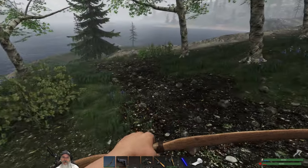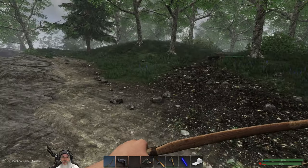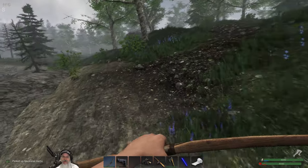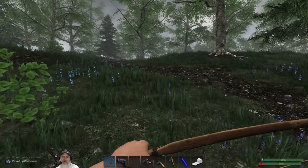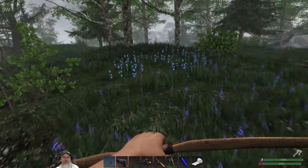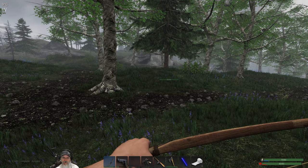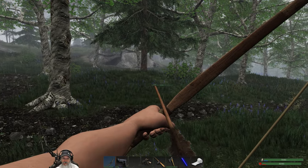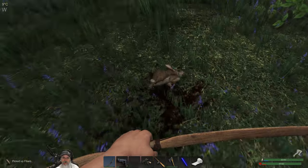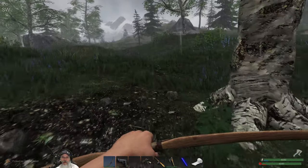Another chicken. Where are all the rabbits? There's a locked crate - can't do anything about that for now. More blueberries. There's a grub tree up here we'll grab that, and there's a bunny - got it! He's still alive too, good, he'll stay fresh a little bit longer. There's a crate up here kind of close to the bear.